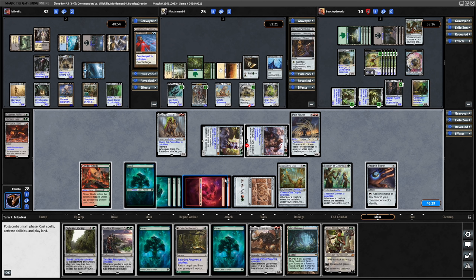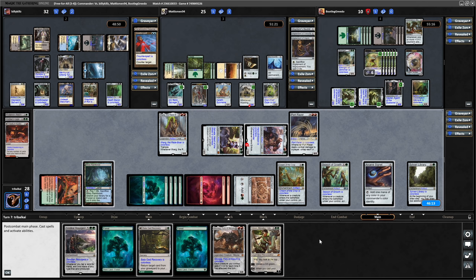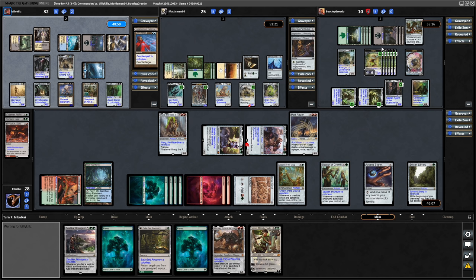Alright, and do we want to shuffle things around? We've got Vivian. Yeah, we're looking a lot better now. Let's play the Sylvan Library, and we'll shuffle things around with the Misty Rainforest - but we'll do that during Bootleg Greedo's turn. Pretend to hold up something here.